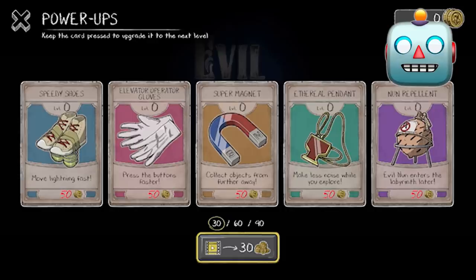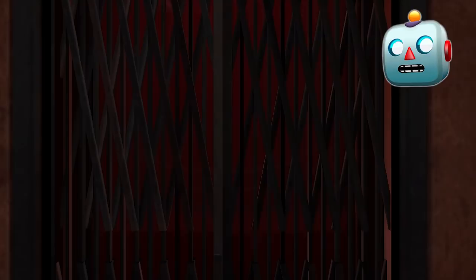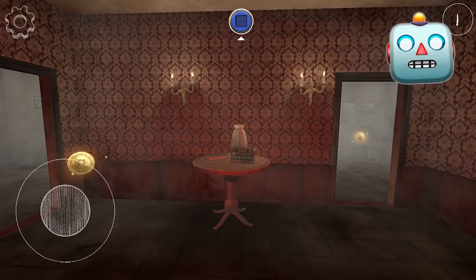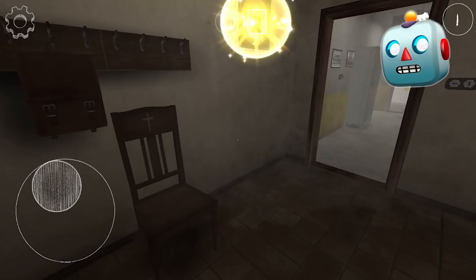Let's go. This is some kind of elevator. Where am I? This place looks creepy. I have to push that button.